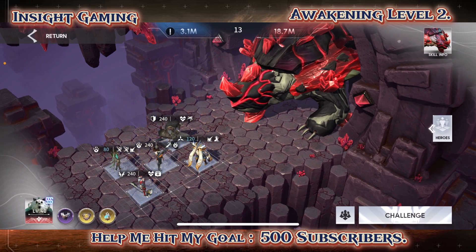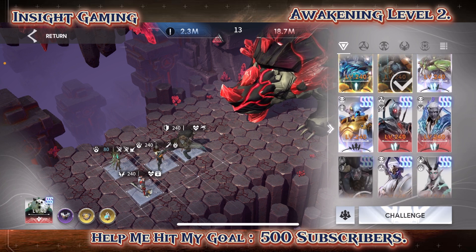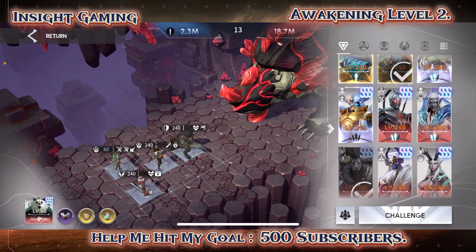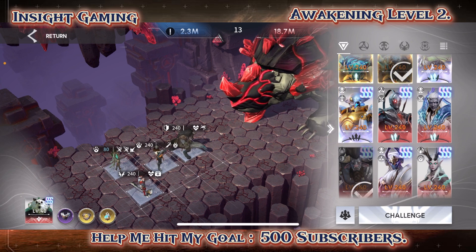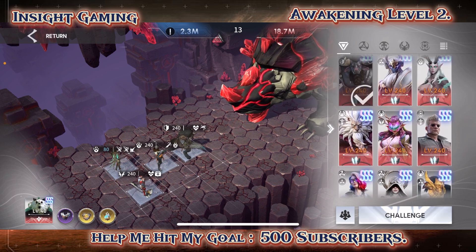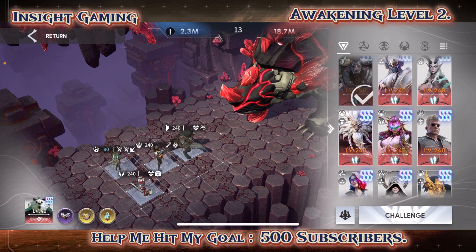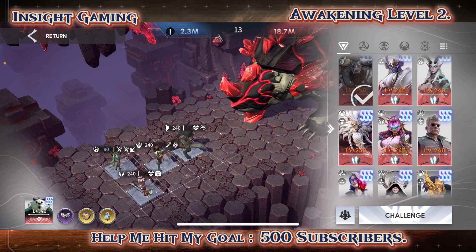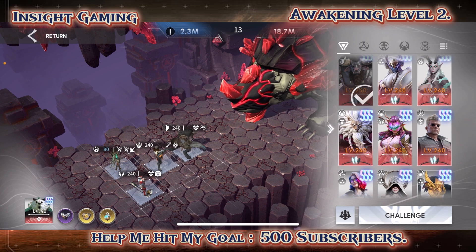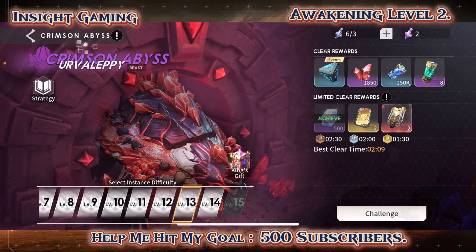Nord dying there is just frustrating. He provides damage reduction but his throw tends to mess everything up. I can use more summoners but they won't survive the jump, so that's the hard part — how do you display what he can do while keeping him alive?